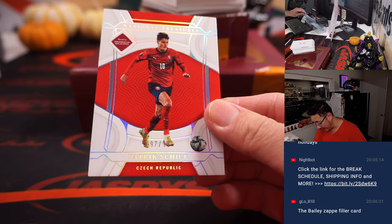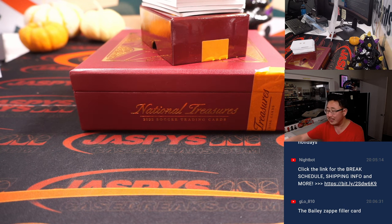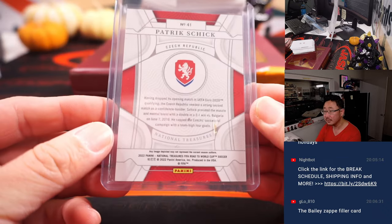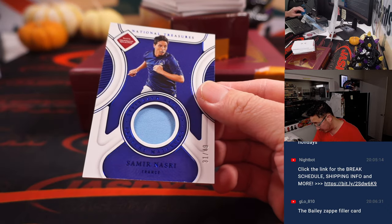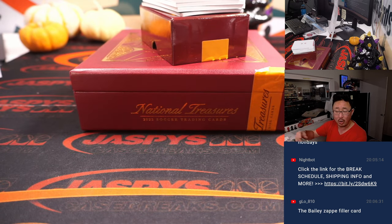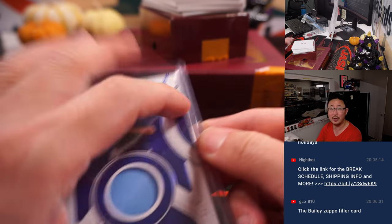We got 97 out of 99 — Patrick Schick for the Czech Republic. That'll be for Daniel, one of his last spot Mojo teams. And we've got Samir Nasri, 31 out of 49, for France — Le Bleu. Mark with France. Maybe we'll have to use a Bailey Zappi card now, or a Mac Jones card. Who knows? That'll be the controversy this week.